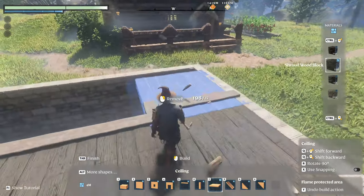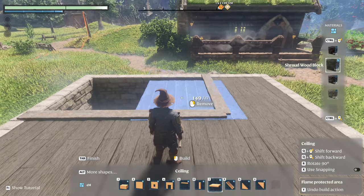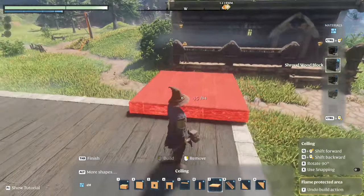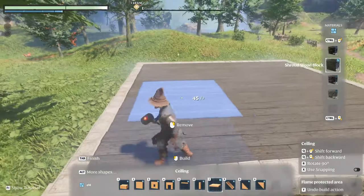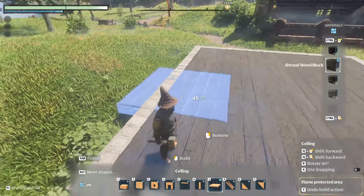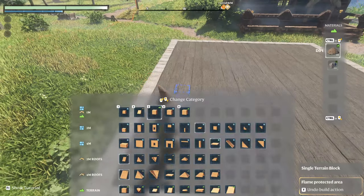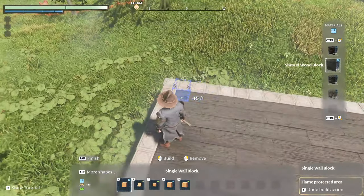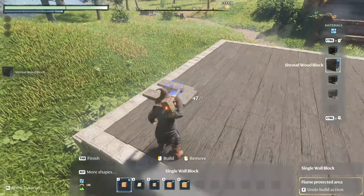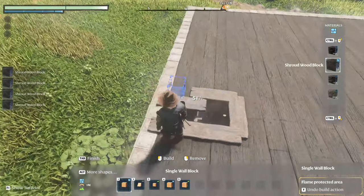I don't leave any hole for the basement stairs because it's just easier to cut it out afterwards. Since we had our entrance here, I want the entrance to the house over here, and the stairs down about here — so we just cut a hole. Let's count: one, two, three, four, five — maybe that's enough for a little platform, and we just need a little hole in the ground.